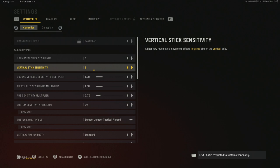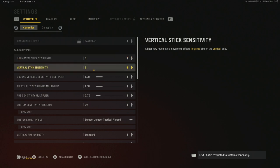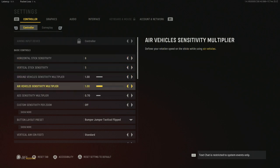I'm running a 6/5 sensitivity — that's how I always run it. Some people like to run these two numbers the same, but personally I just like to have a higher horizontal and vertical. Ground vehicles and air vehicles I did not mess with — those are default.